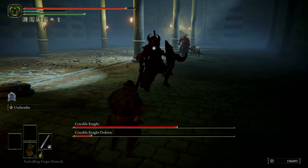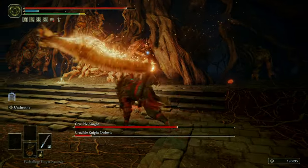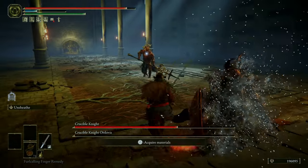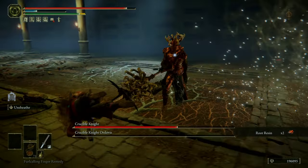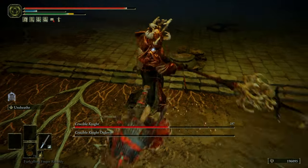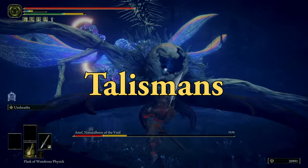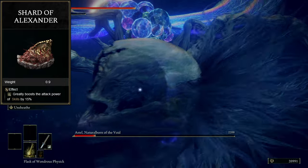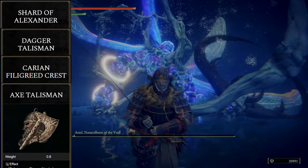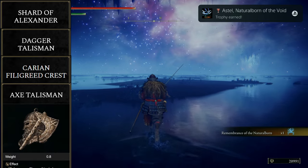So now the way I approach this build is to fight as honorably as humanly possible — also, just spam the ever-living fuck out of Unsheath, even if it almost kills you. It's really, really strong, it's really, really fast, and it's also pretty cool to look at. Much like the Sword and Shield video, this is obviously not the most meta OP usage of a katana, but it's fun, and it looks cool, and I like it. Also, the armor sucks. So to go over the talismans: we're using the Alexander Jar Shard, the Dagger Talisman, the Carian Filigreed Crest, and I use the Axe Talisman just to do a little bit of extra damage with charge attacks. However, whatever you put in the fourth slot is really up to you.